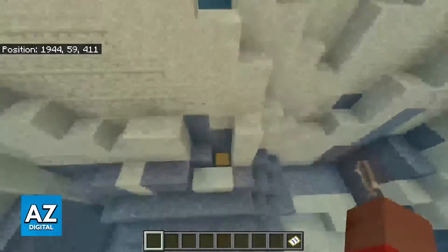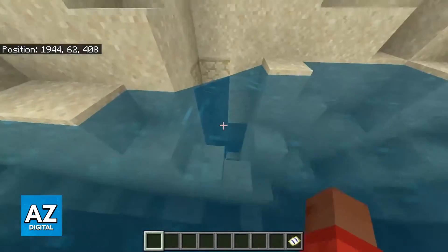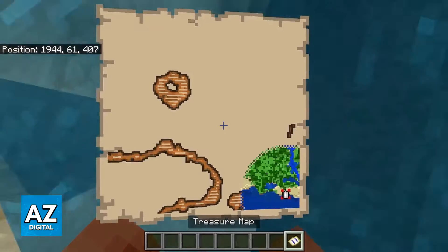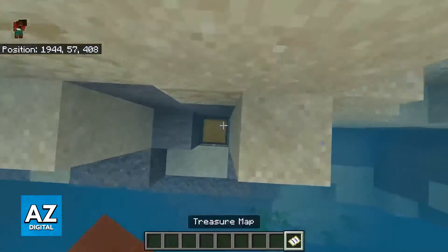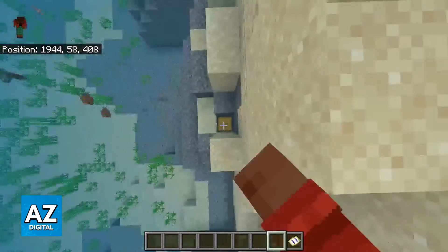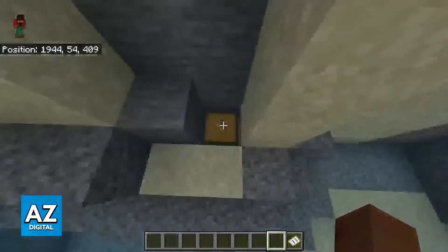As you can see, for me the chest was actually under the water. So instead of digging here, I should have gotten closer to the water. But I'm just going to show you the position on the map. You should be able to position yourself on the middle of the X, and only the four little squares on each corner of the X should be visible. And by digging down eventually, you will reach the chest.